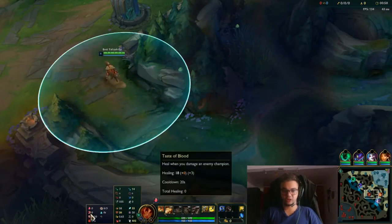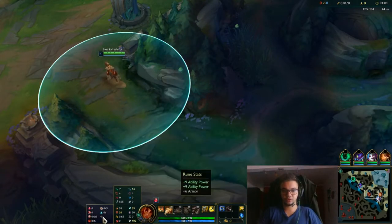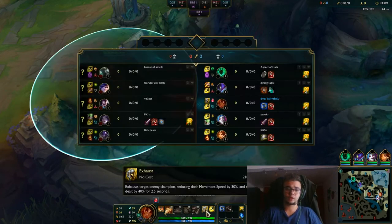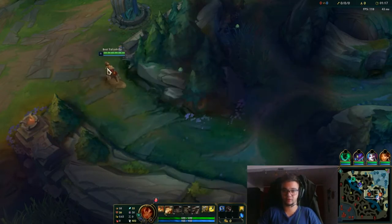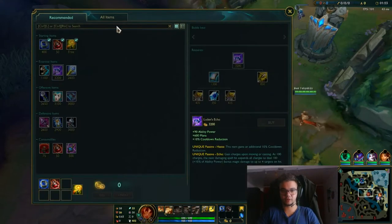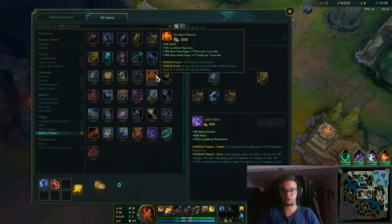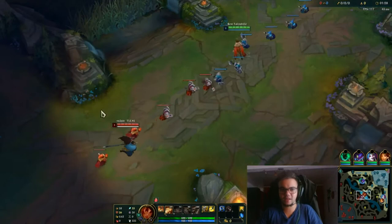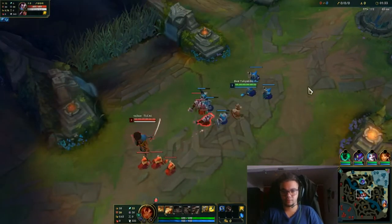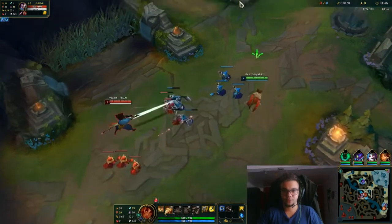If Yasuo and Kha'Zix don't get too fed — or even Mordekaiser — then we have chances. For runes I'm playing with Electrocute, Taste of Blood, Ravenous Hunter, Biscuit Delivery, and for secondary runes two Ability Power and one Armor. I'm playing with Exhaust because I expect to get easily ganked by Nunu. I also believe Barrier is not enough, and Exhaust is good against Kha'Zix Ultimate and Mordekaiser Ultimate. I'm going for Luden's, then Sorcerer's, then maybe Rabadon's or Zhonya's depending on context.